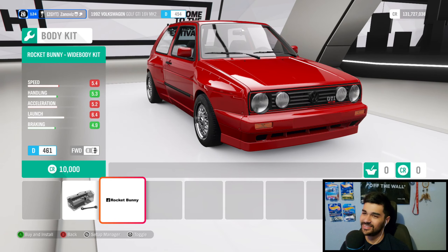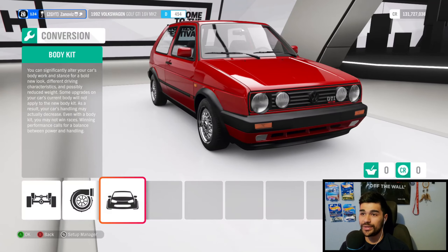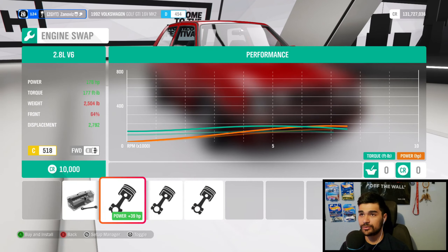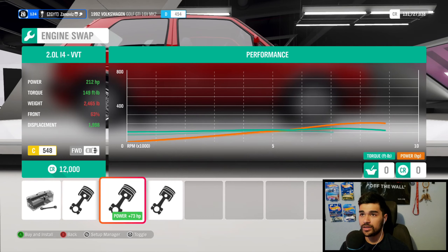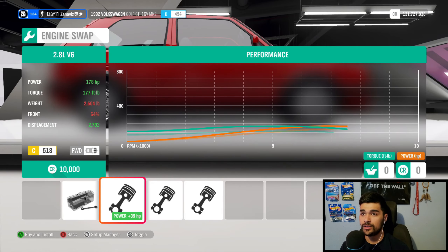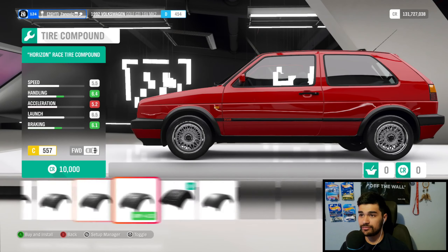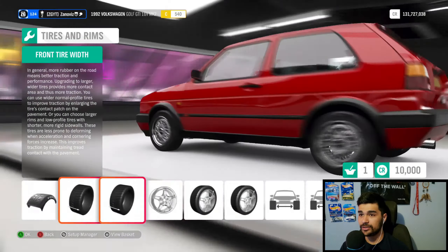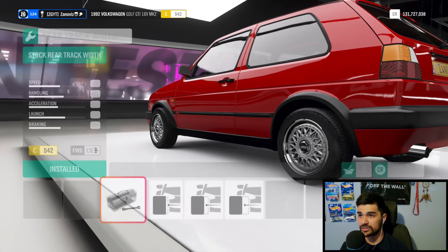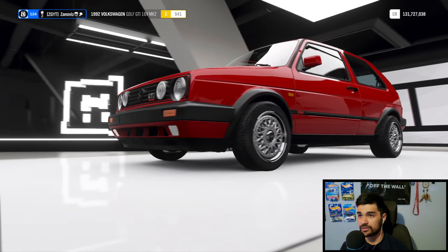We could throw a Rocket Bunny kit for $10,000, but we're trying to make this thing a winter beast. This thing has 130 horsepower stock. What engines can we throw in? We can throw a V6 2.8, an inline 4, or a turbo rally for $28,000. First, before we jump into all of that, we need to make sure we have enough money for winter tires, and it needs to be all-wheel drive. That's one thing that really does need to happen. Let's throw the wheel spacers on there since they're cheap and look cool, plus the fattest wheels we can fit.